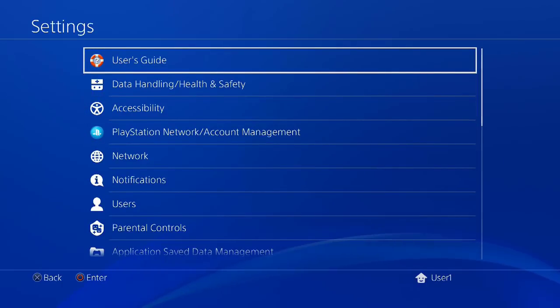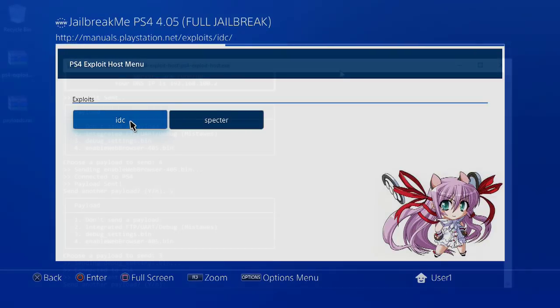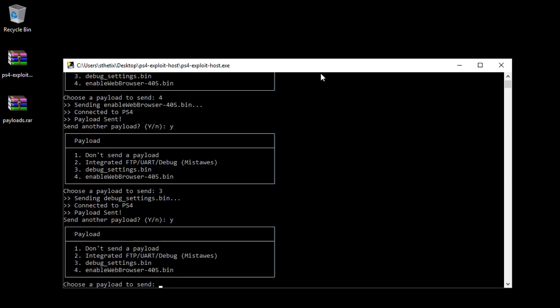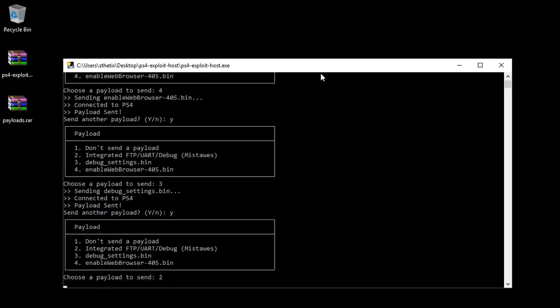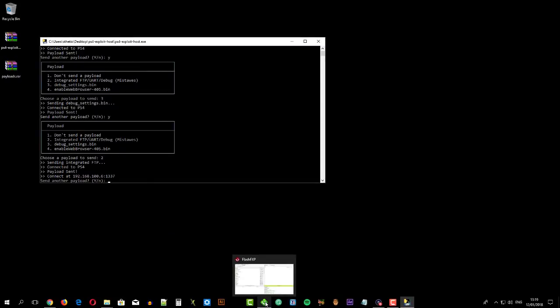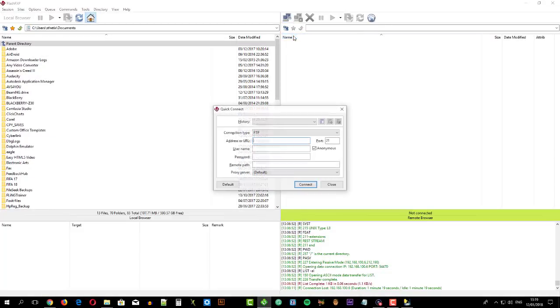Let's go back to the user's guide to try the last payload. Press Y, then press 2 for the FTP payload. Now enter this IP address and port number on your favorite FTP manager. I use FlashFXP. Click Quick Connect and enter the console's FTP IP address and port number, then press connect.